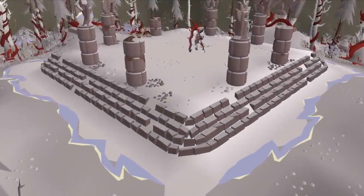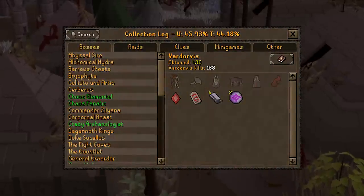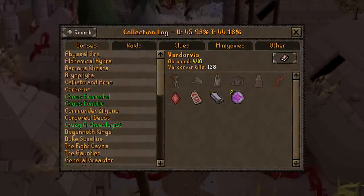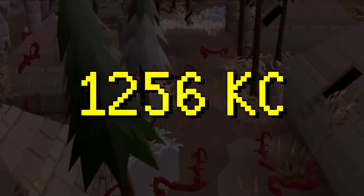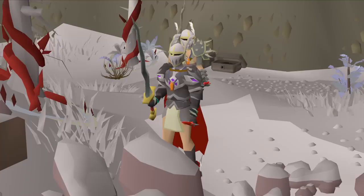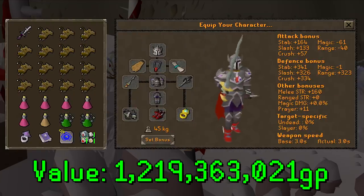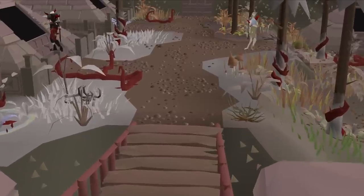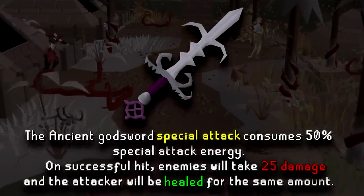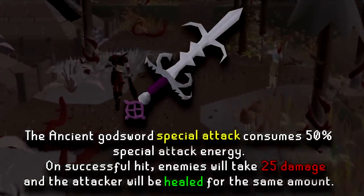In this video we are taking on Vardorvis with the goal of receiving the Executioner's Axe Head. This is the start of my collection log, meaning if I lose this challenge, I will end at 1,256 KC. Melee is the most efficient way of defeating Vardorvis, so I've decided to go with Full Torva and a Osmumten's Fang for its insane accuracy and consistency. There is actually a PVM boss where the Ancient God Sword is extremely useful, so in this video we will be using it.